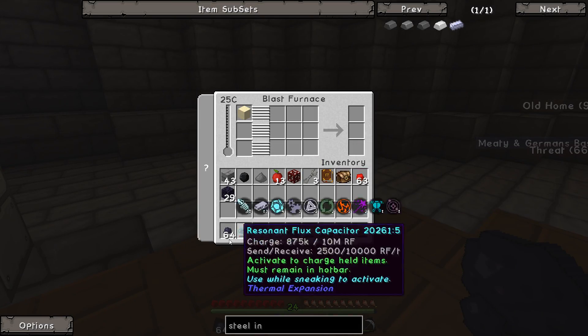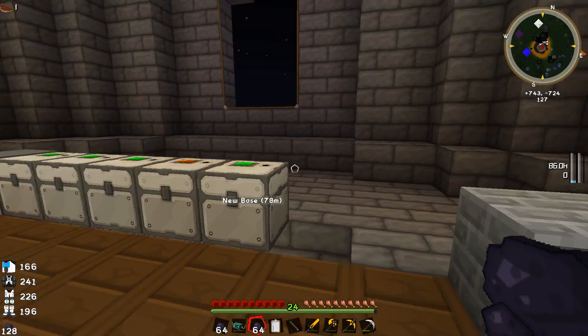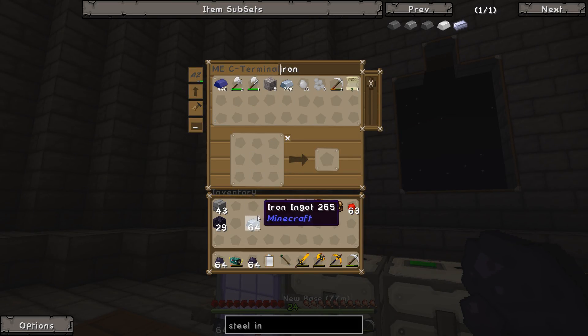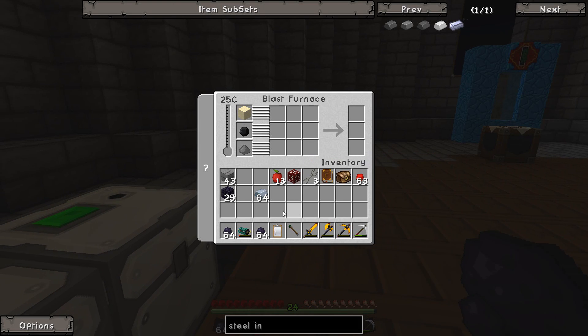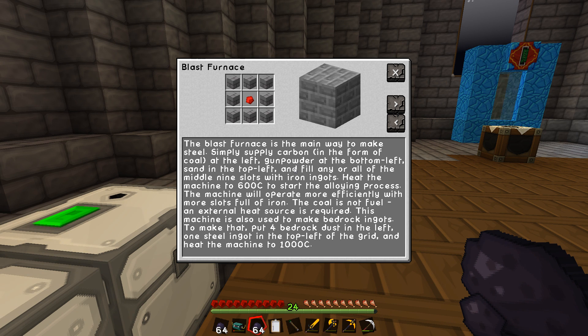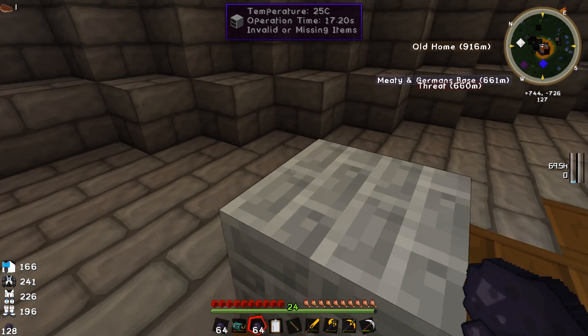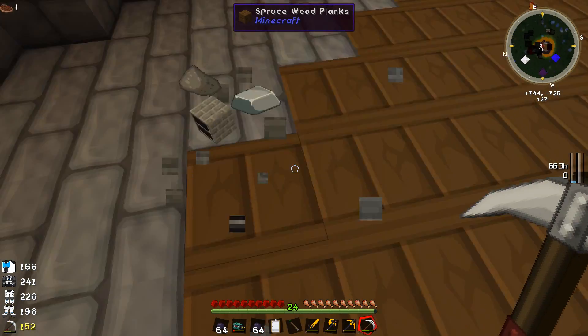Let's run over here, throw the cobblestone in, and a bunch of iron. There we go. Hopefully it won't take too long - it's at 25 degrees now. The blast furnace - the main way to make steel - requires carbon in the form of coal on the left, gunpowder at the bottom left, sand at the top left, and you fill the middle slots with iron. Then heat the machine to 600 degrees Celsius.